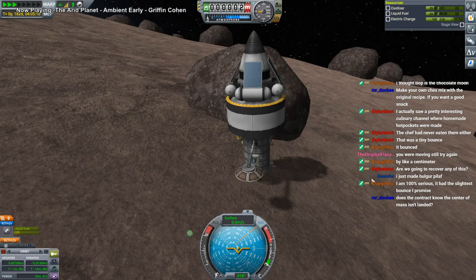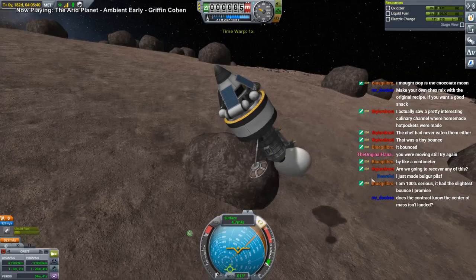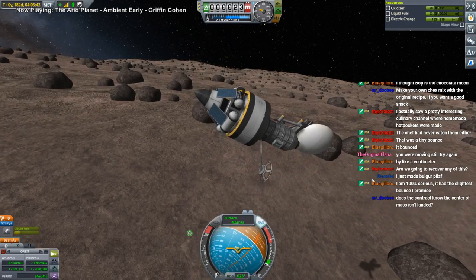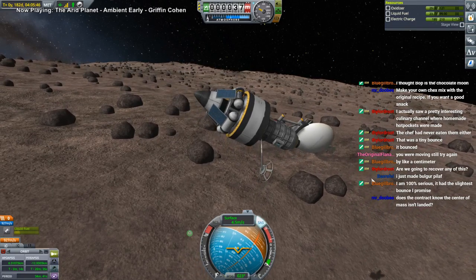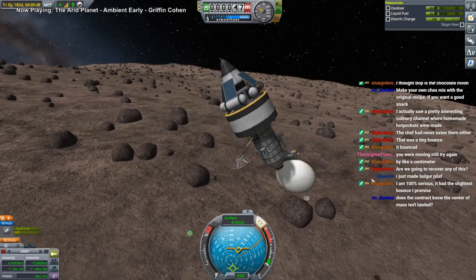One antenna is pointing at the ground and the other is actually clipped into the ground, but we can communicate — it's fine. You wouldn't want the center of mass to be our reference point for landing, because then half of the body would be clipped into the surface if the center of mass was landed. So that sort of thing still happens.